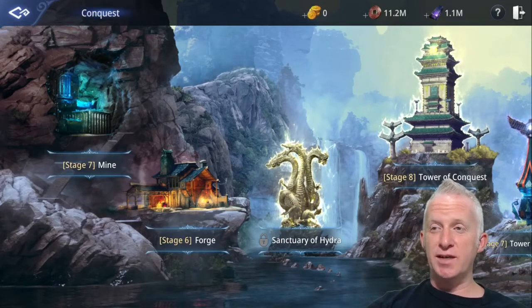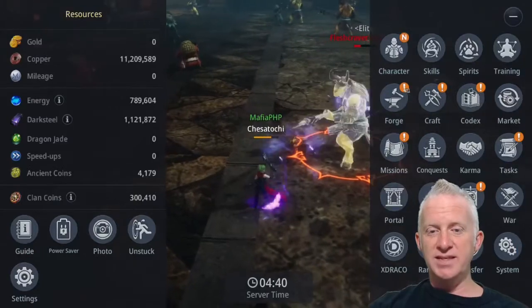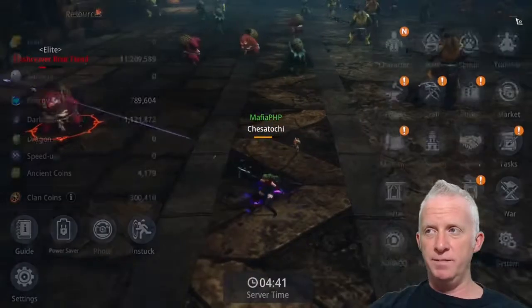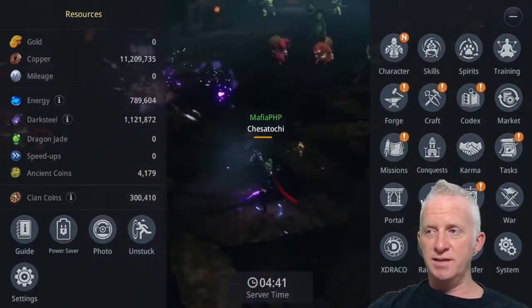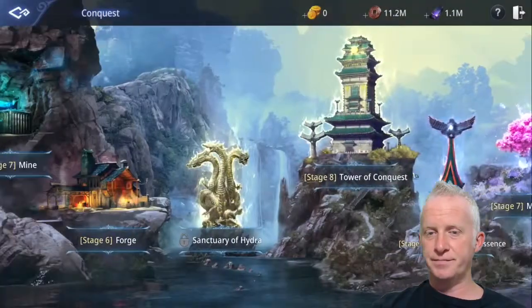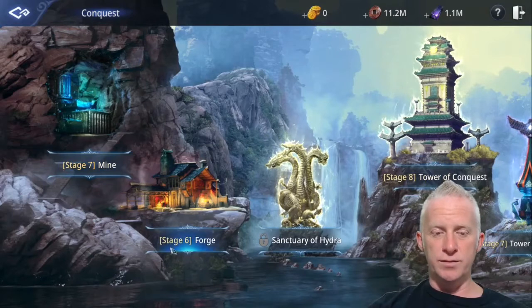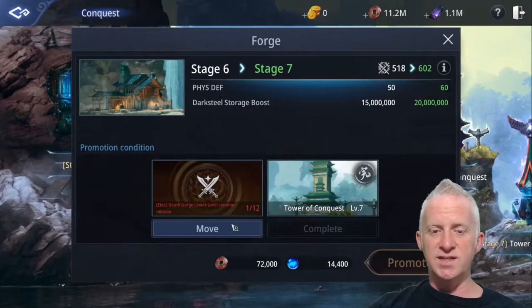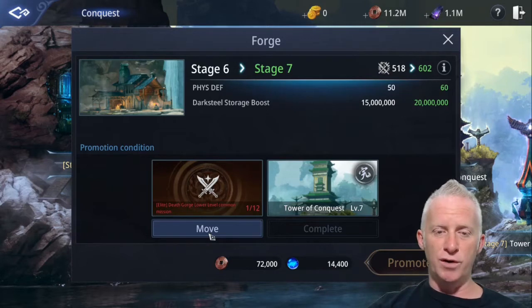Right now I am in the Forge conquest area. I'll show you where I am — you go to the plus at the right corner of the screen, click Conquest, it's just near the portal. Now I'm going to work on passing from stage six to seven in the Forge. I've done one mission of twelve so far, but to advance you need to complete all the requirements. I already completed the Tower of Conquest level seven, so now I need to work on the alien dead zone low-level command missions.